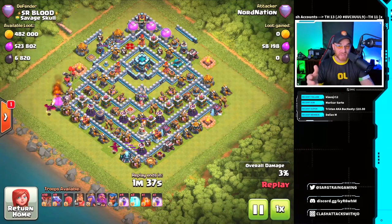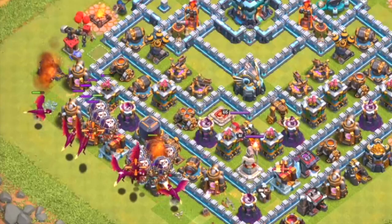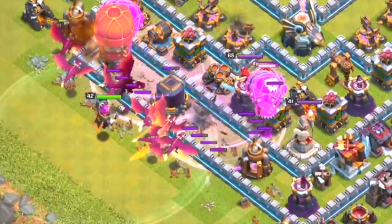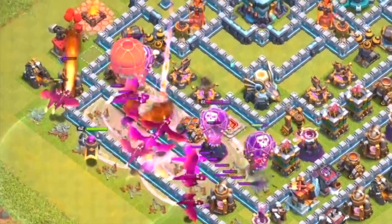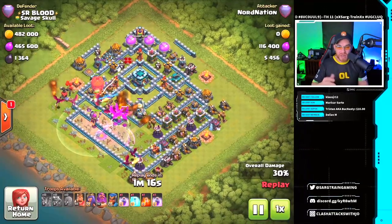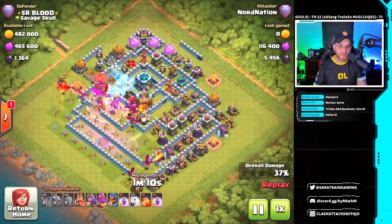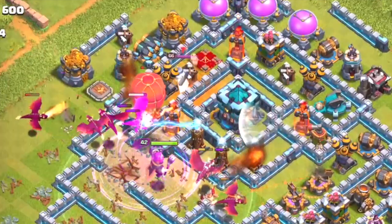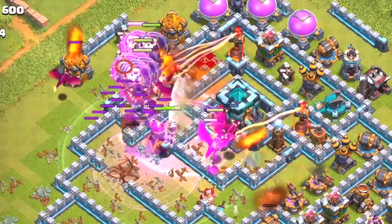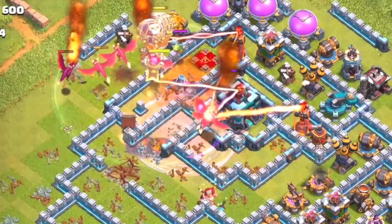For our fifth attack, it's not necessarily by a player in Savage Skull — he did share it with us though. This was a defense, so it's a little bit of diversity. It's the all-dragon and balloon with the stone slammer. A little bit of funneling with the dragons before dropping all those balloons. Double rage spells and a freeze spell on that eagle artillery to shut down the expo. A nice sweep here by Nord Nation — clanless — against a base with very tight defenses all the way down the south side. Dragons focus toward the north side with the Grand Warden on air ability.